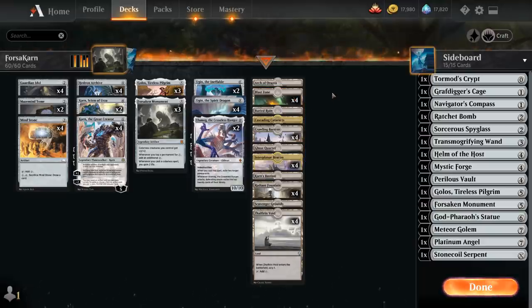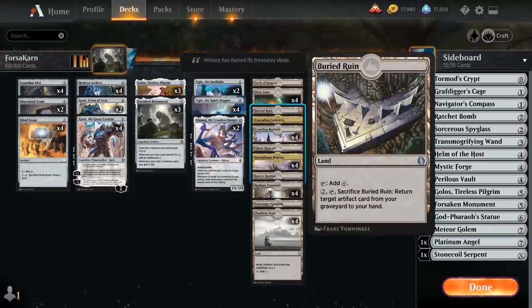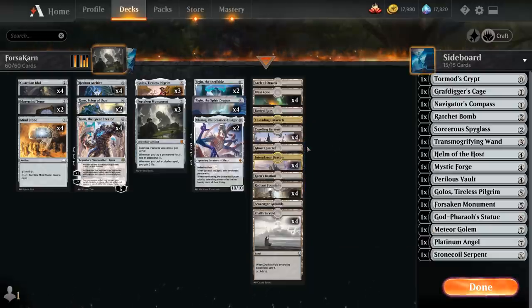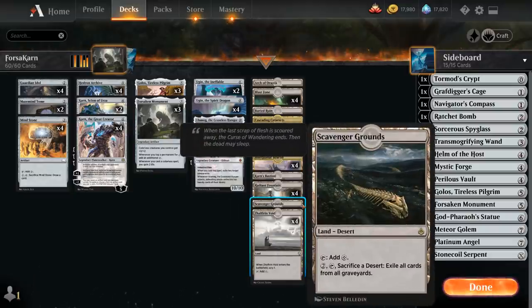We've also got a couple of one-offs that we can search up with Golos, including Arch of Araska for more card draw, Buried Ruin to get back artifacts from our graveyard, Cascading Cataracts of course, Ghost Quarter to blow up opposing lands, Karn's Bastion to proliferate, and Scavenger Grounds which can act as graveyard hate.